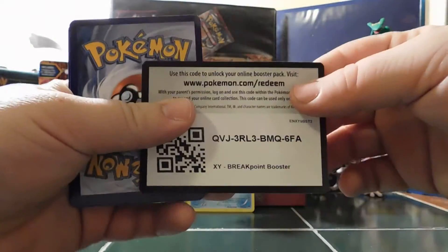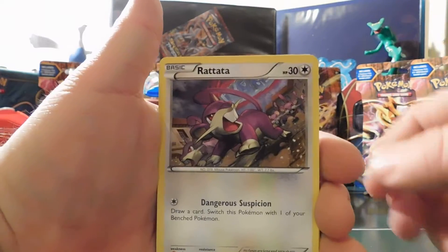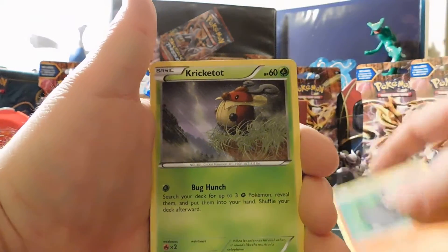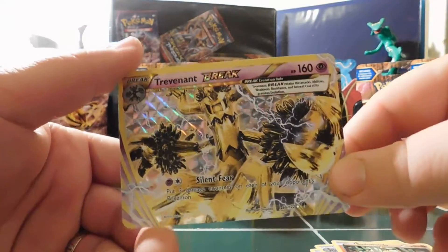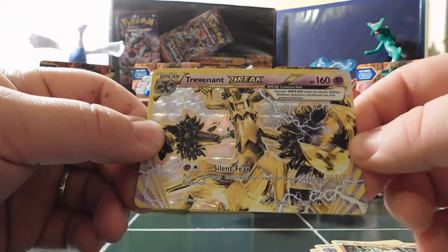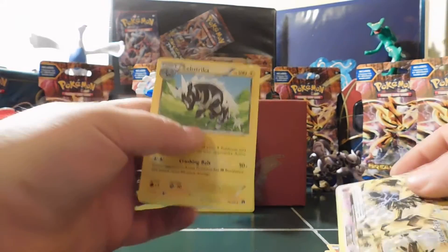Here's the code card — pack trick, three and two. We start off with a Rattata, a Skorupi, a Pancham, a Kricketot, a Petilil, an Electivire, a Splash Energy, a Sudowoodo. And then a Trevenant Break! Holy crap — first Break card of this box. Pretty awesome! The move is Silent Fear: put three damage counters on each of your opponent's Pokemon. And then a Zebstrika.